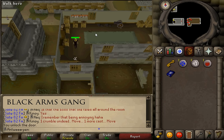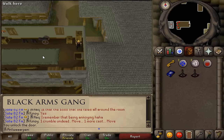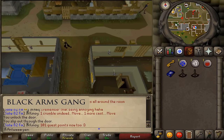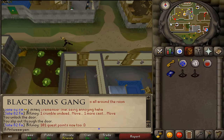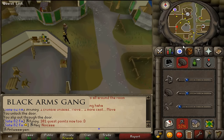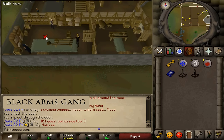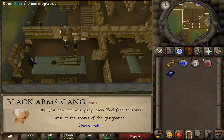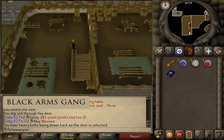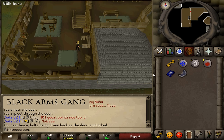After you have killed the weapon master, pick up the 2 Phoenix crossbows and return to Katrin — by doing this she will allow you to enter the Black Arms gang. Talk to Katrin, she will take the crossbows. Then go north, enter that room and climb up the stairs. Immediately go south; south of the stairs you will find a cupboard on the wall. Open it, right-click and search to find the other half of the shield.